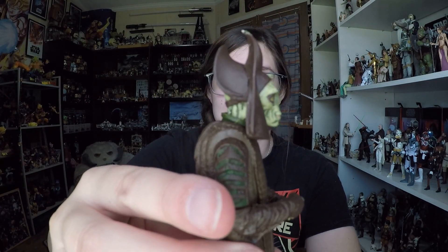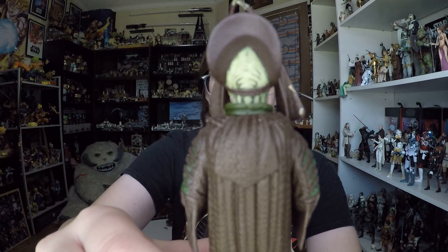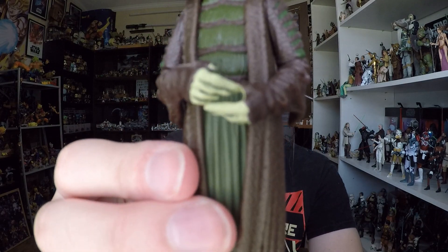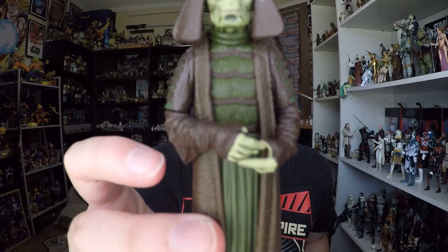This figure isn't sticky, which is nice. The skin on the back looks really, really good overall. His hands match the skin tone well. He's wearing long robes that look like a brown and green — it's a nice color scheme, very Episode One.